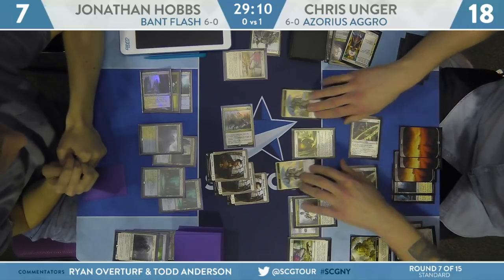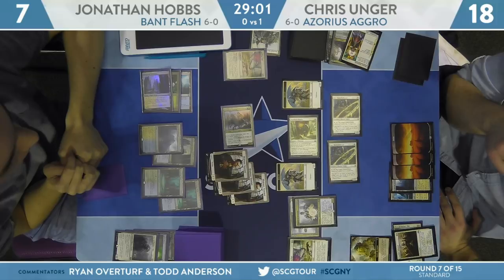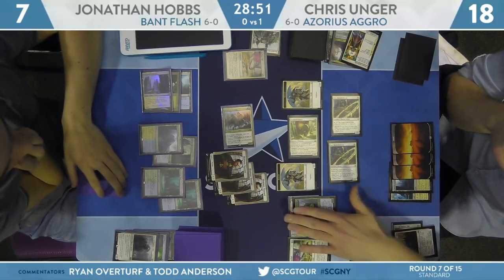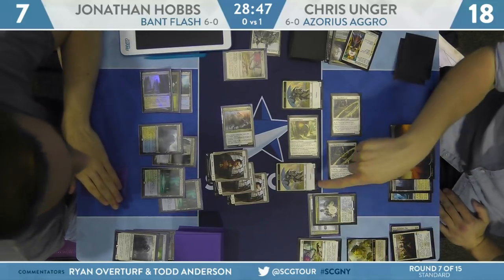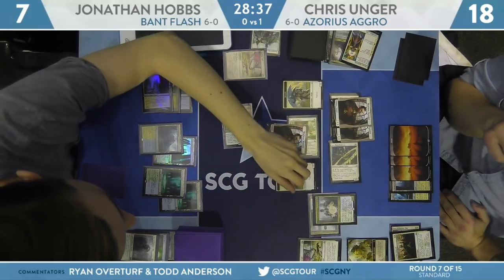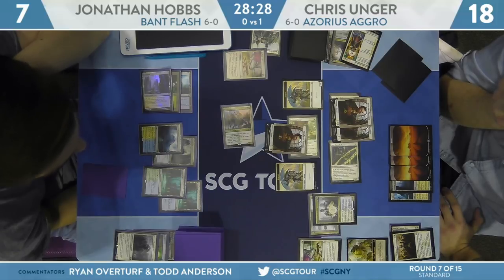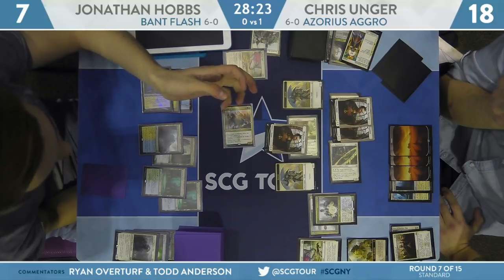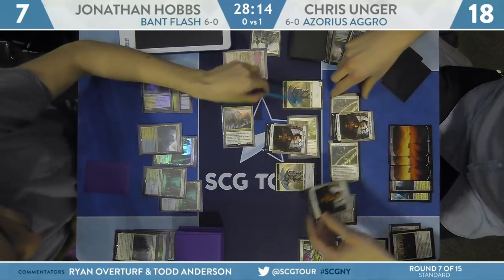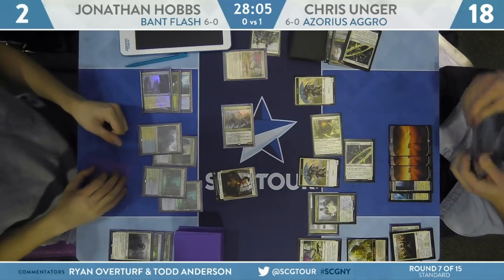Unger thinks about pre-combat action, then swings with everything but Deputy of Detention: both Law Rune Enforcers, both Knight Tokens, and Snubhorn Sentry. This is a chunk of damage — Hobbs has to block to not die. He goes for a double block on a Law Rune Enforcer and a chump on Snubhorn, taking five down to two. He tapped low for Knight of Autumn, so only four mana available — not enough to deploy Angel of Grace this turn. He's going to be left with one 1/1 token after it's all said and done, but will untap with an Angel of Grace and buy himself one free turn.